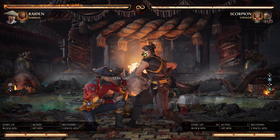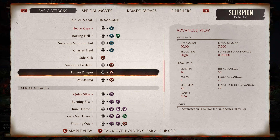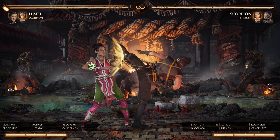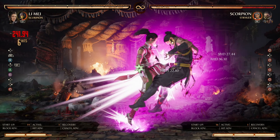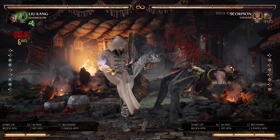Be very careful when attempting to punish the poke — it is a common strategy to poke then special cancel into Twisted Q, and you'll be punished for trying to take your turn. If you do block it and they don't cover it with a cameo, you're awarded the punish.